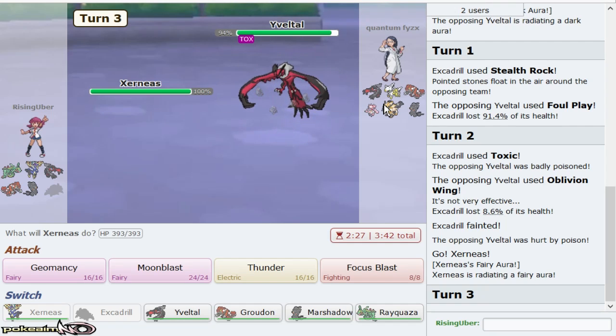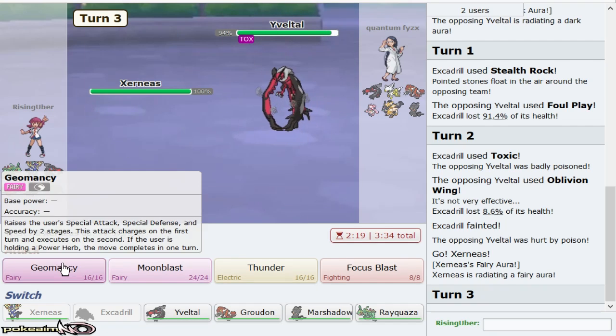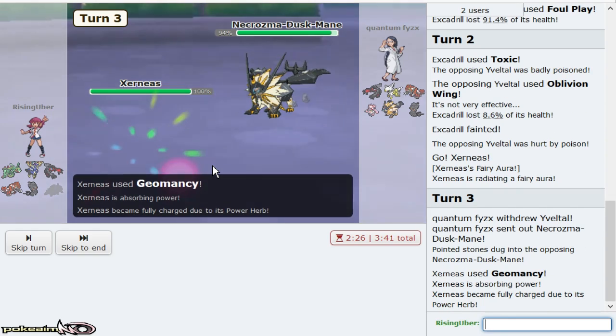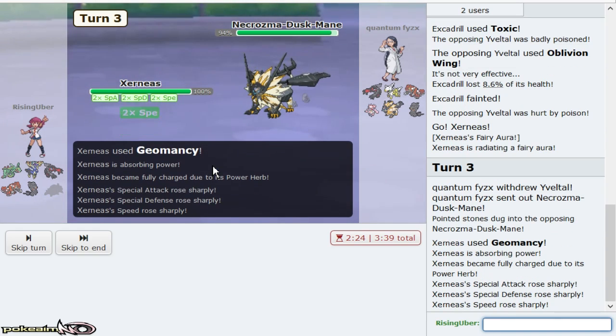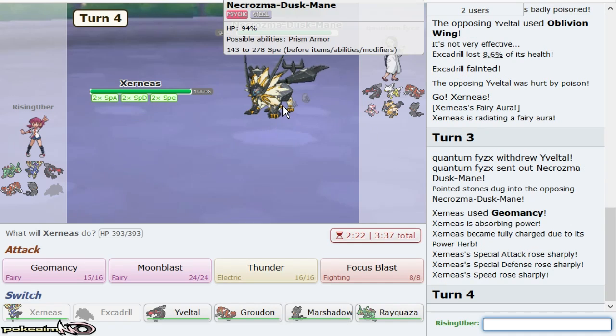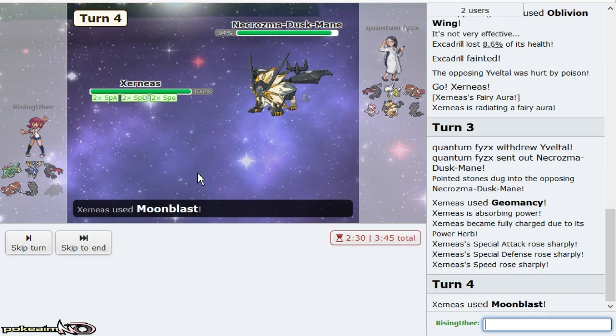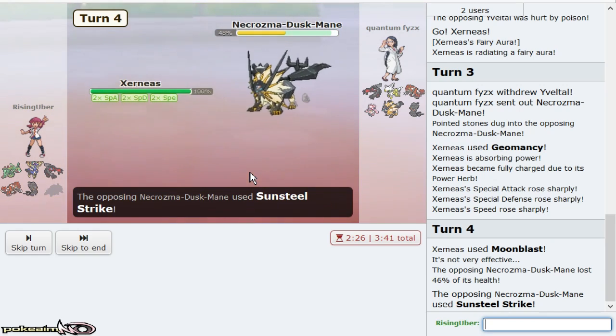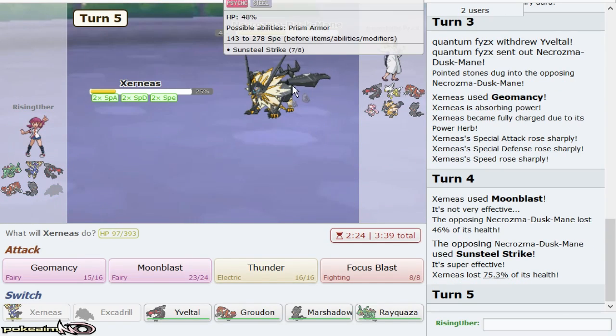It's a little bit premature, but I'm going to Geomancy now. The reason being is I think I can sweep with Oblivion Wing at the end, but I want to weaken his Necrozma. If his Necrozma is not offensive or doesn't go for a Z-move — and plus I weakened Groudon as well. Oh, it is a Z-move one. That's fine. Let me weaken you for a nice two-hit KO right there — this might not KO me.